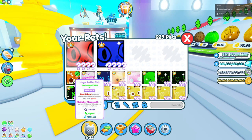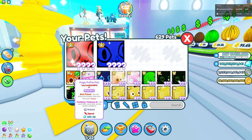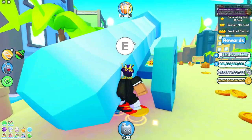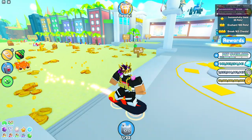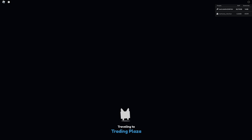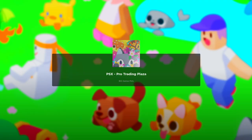Alright, so now we're going to be trading the huge puffer fish. Only 75 of these exist - you can only get it from the summer island event. Let's get that puffer fish and take it to the trading plaza, to a pro server, and see what people would offer for this pet.